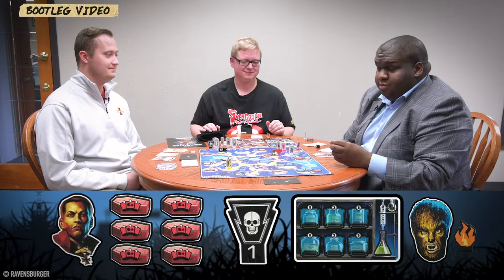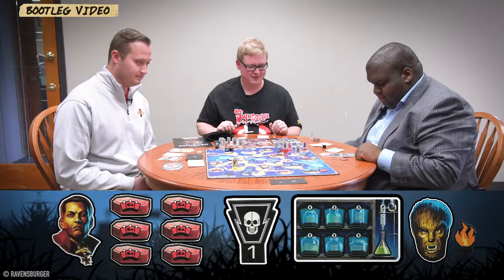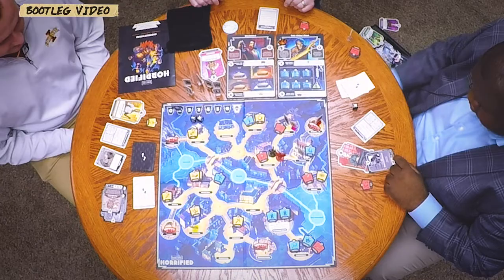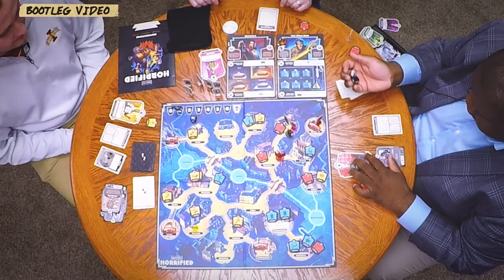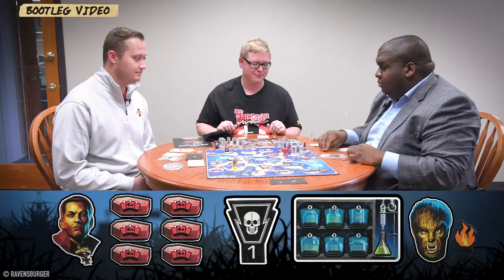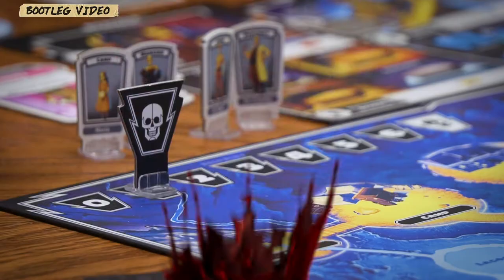The Wolfman is still frenzied and moves one space toward Bo, then rolls two dice. Bo gets hit, losing his last item, and is killed. Maleva the gypsy villager survives because the exclamation point didn't come up for her. The Wolfman and Maleva are now both in the barn together.